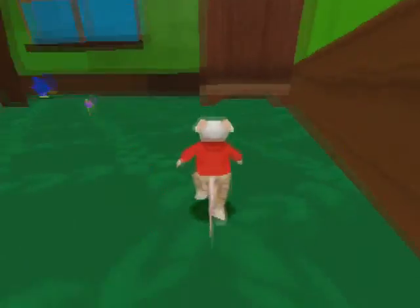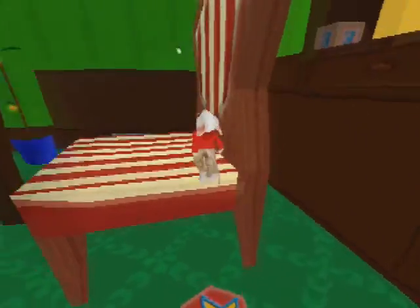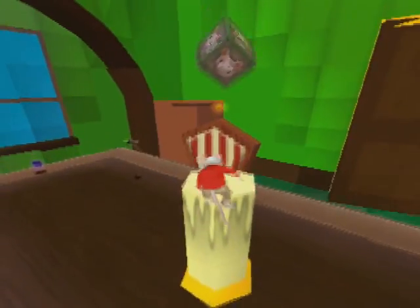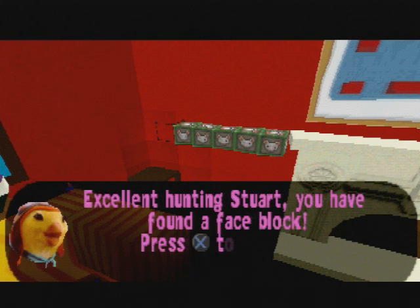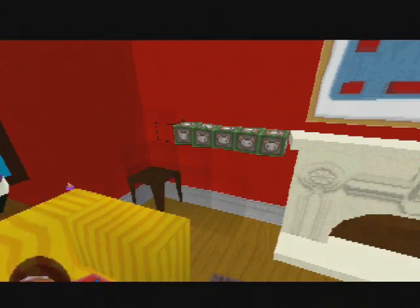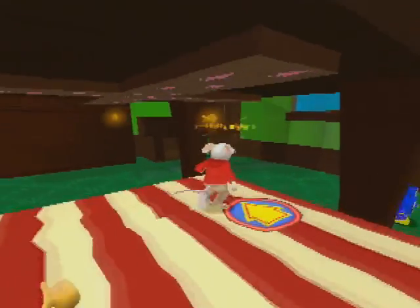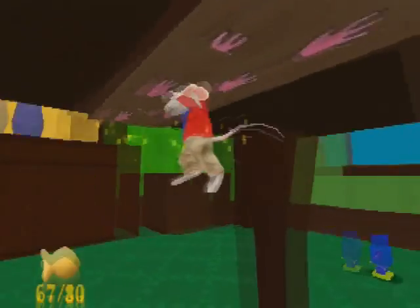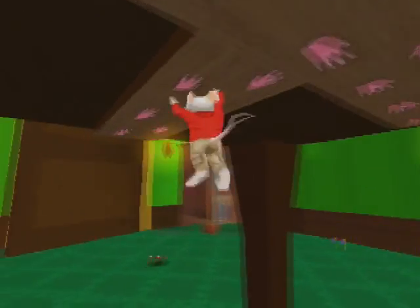So we go into the dining room to get the next face block. On top of the table - and if you climb up the candlestick, you'll find face block number five. I'm going to grab these cat biscuits here. There are 80 in all but you only need to collect 60; if you want to get 100% in a level, you do need to collect all 80 cat biscuits.